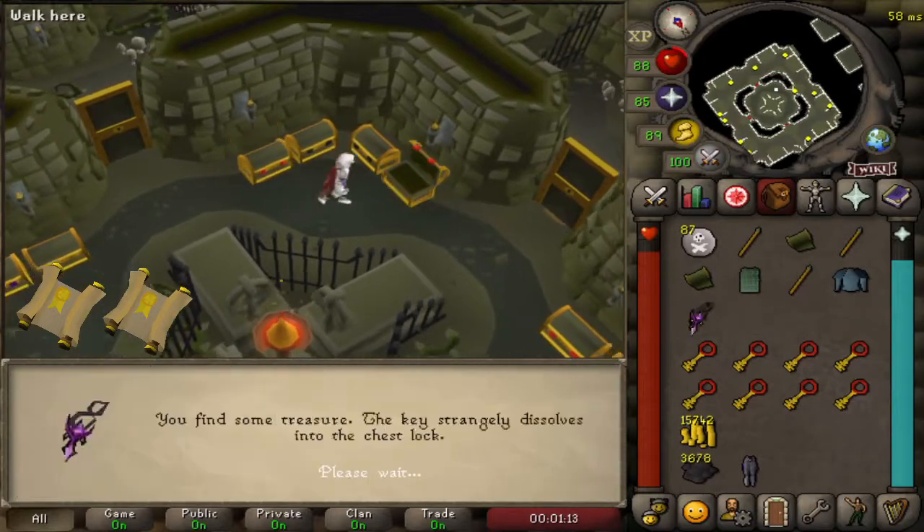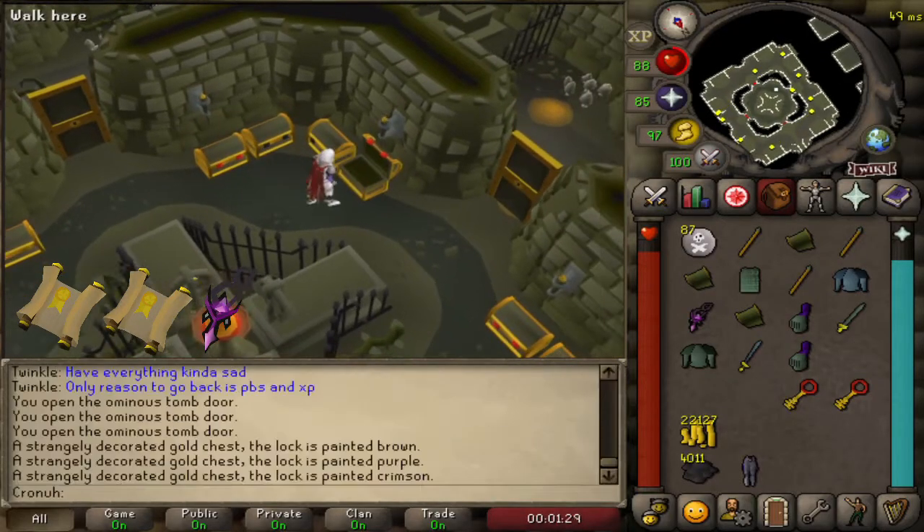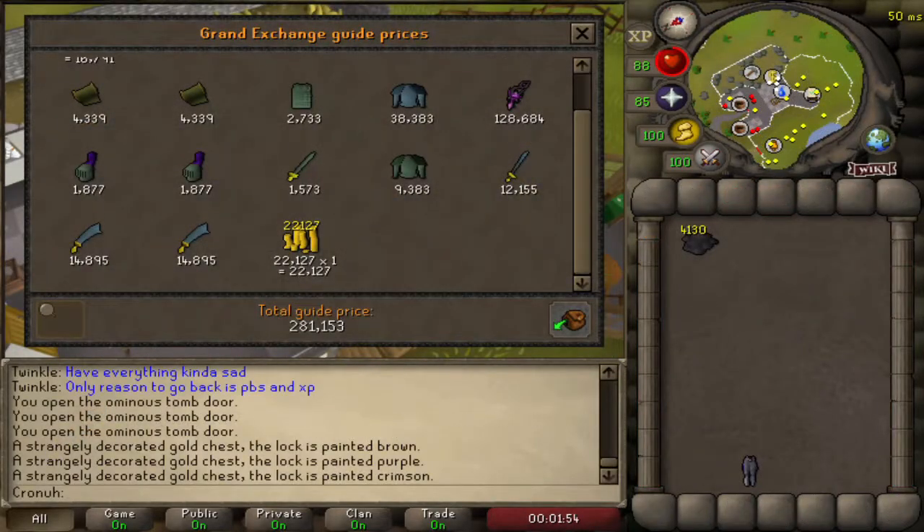Our first unique item is an amulet of the damned. Sadly, these are now worth next to nothing. Even with the unique item, this inventory was still rather disappointing.